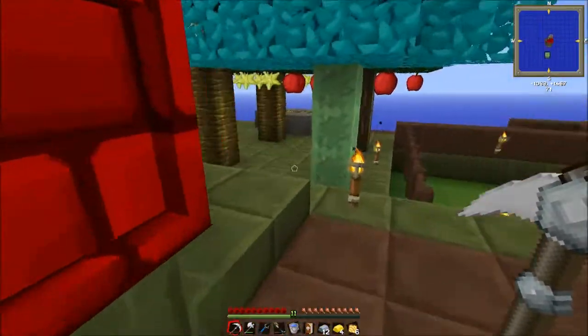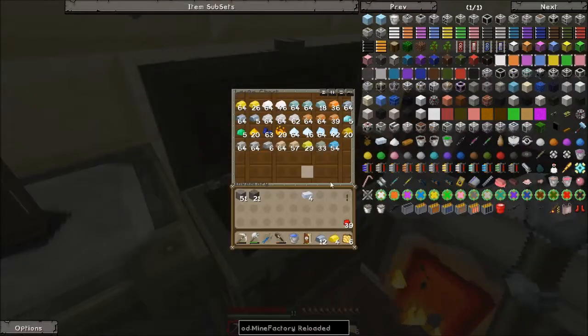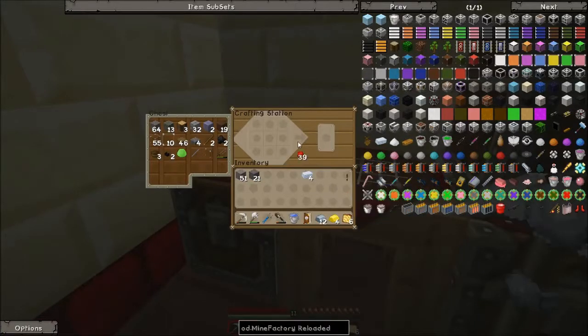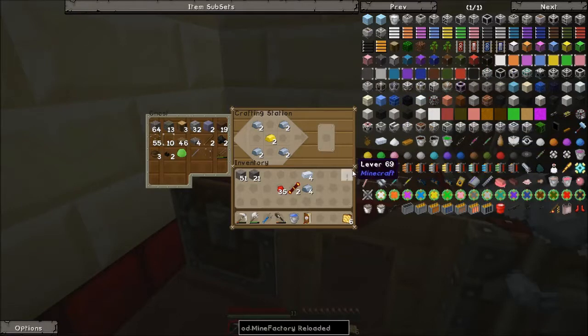That's probably the next thing I have to do — get all this storage up and running and sorting. I think that's probably the next priority. I need reception coils — or whatever they are. We're also going to want an aqueous accumulator as well. So let's make this — three frames.